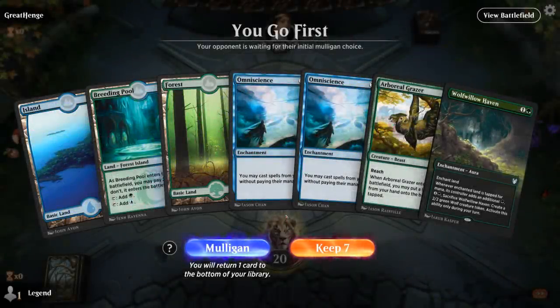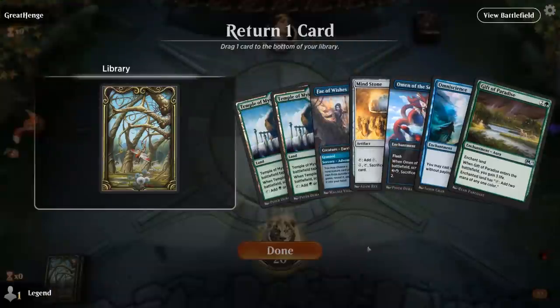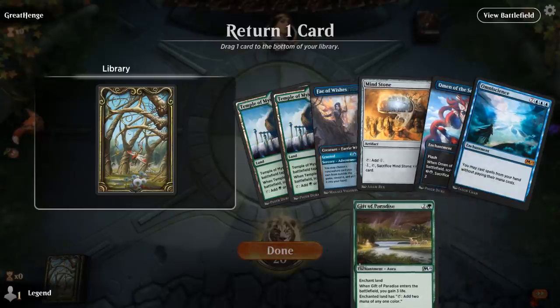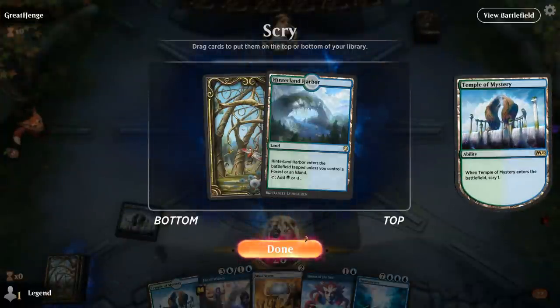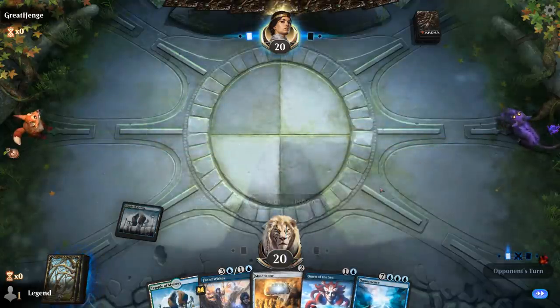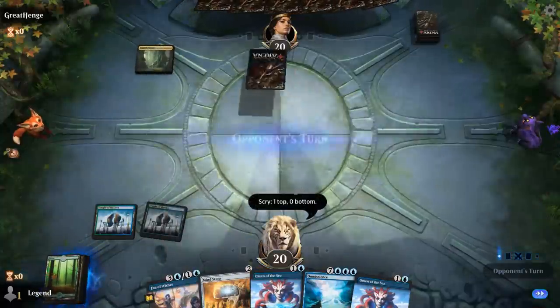Game six, we're on the play but this hand is not amazing — two Omniscience, no Flood of Tears. I'd definitely prefer just drawing the Flood of Tears since at least it can still interact. Taking a mulligan. The new hand I can probably get behind. Put Gift of Paradise on the bottom. Hope to scry into an untapped land so we can play our two-drop on curve. Keep a Forest — next turn go Mindstone into Omen, make use of that artifact mana right away. We're looking for Flood of Tears mostly.